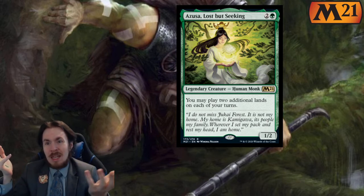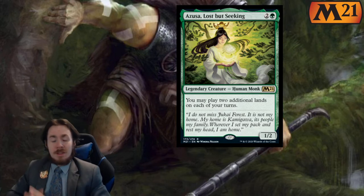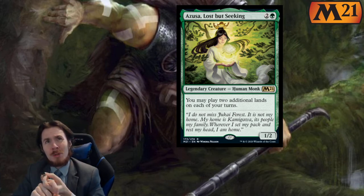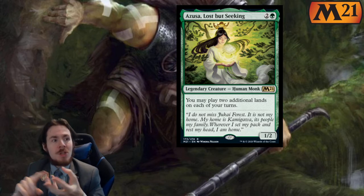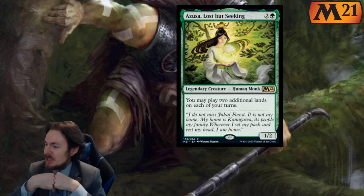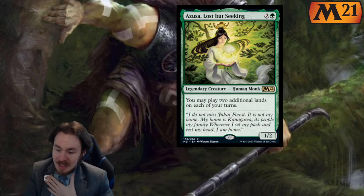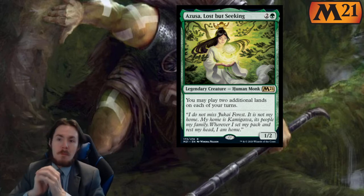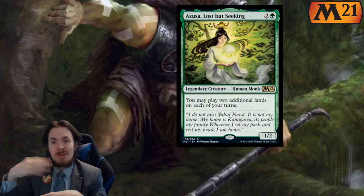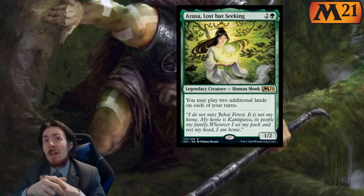You might be able to play one more land one time, that's it. She's got horrible toughness. As far as standard goes, she is ramp on 3 mana. However, our ramp currently consists of Arboreal Grazer, Growth Spiral which lets you play a land and draw a card, and Uro which lets you play a land, draw a card, and gain life. What are we missing with Azusa? We do not draw cards. We just empty more things from our hand. 0 out of 5 in both formats. A very nice reprint — it's better for older formats. Maybe it'll be enabled in Historic, Pioneer, and you can have some cool plays. But not standard and not limited.